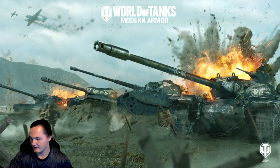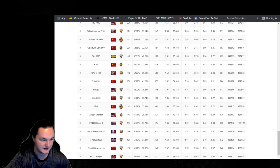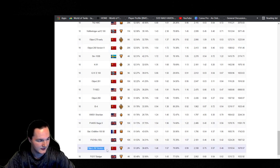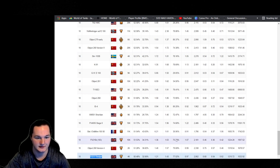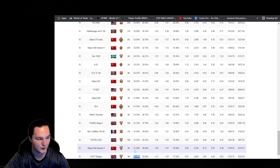Now up next, something that surprised the absolute crap out of me — down here we have the 268 version 4. Along with that we also have the Badger. I would play a match in the Badger, but that tank needs some love — Wargaming debuffed it and then buffed it, they didn't really think about it. So the Badger, I guess we can play that on another day, knowing it is literally at the absolute bottom — 50.48 compared to 51.28 — that is quite the jump.